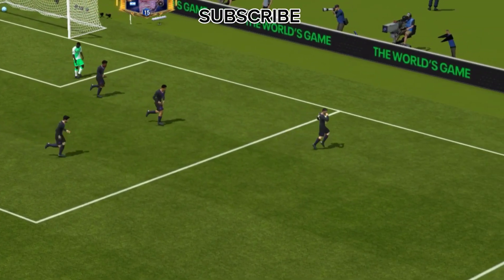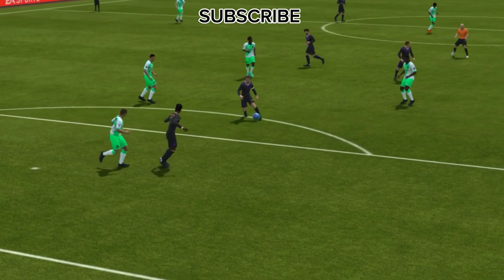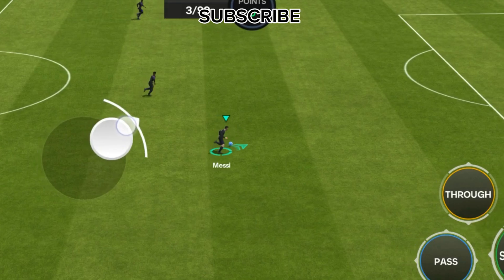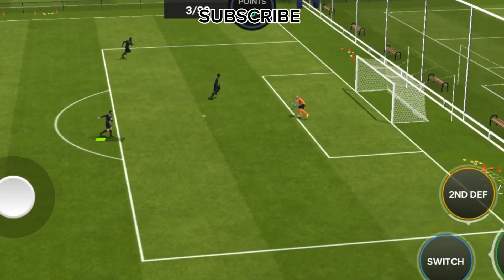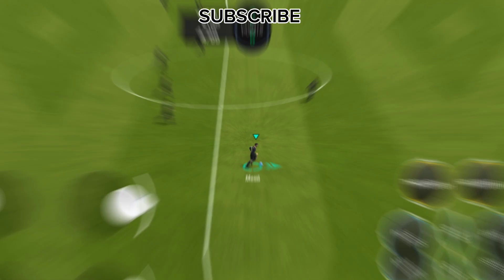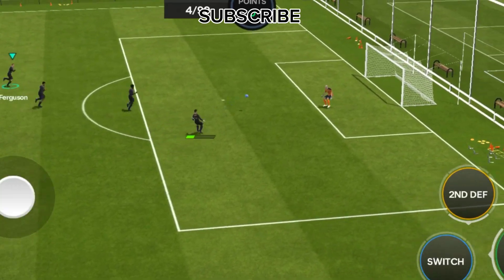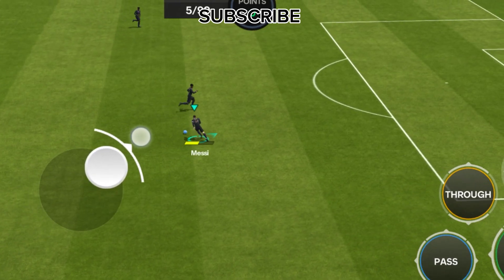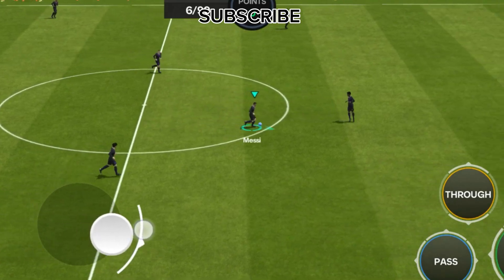Free kicks and set pieces — masterclass. Messi is also a master when it comes to set pieces. If you get a free kick anywhere near the edge of the box, you know Messi is the man for the job. His ability to bend the ball around the wall and place it perfectly into the corner is almost unmatched. And let's not forget about corners and penalties — Messi's precision makes him an ideal choice for taking any set piece. What also sets Messi apart is his incredible positioning. In FC Mobile, this version of Messi always seems to be in the right place at the right time, with AI that's incredibly smart, often finding the perfect pockets of space to exploit, making him invaluable whether you're playing him as a winger, a CAM, or even as a false 9.